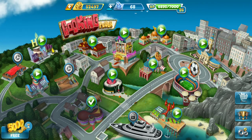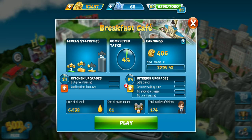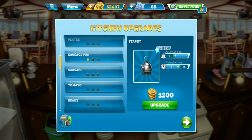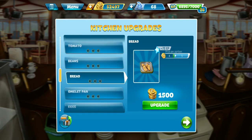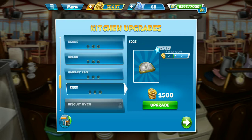What's up YouTube, day 46 Cooking Fever extravaganza. Today we're at the breakfast cafe. Last time I was here I'll show you some new things we got in the kitchen. We unlocked the bread, which is another side dish, and we unlocked the omelet pan so we can cook eggs as well.